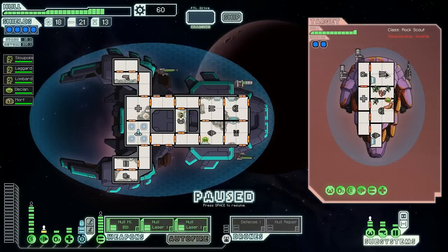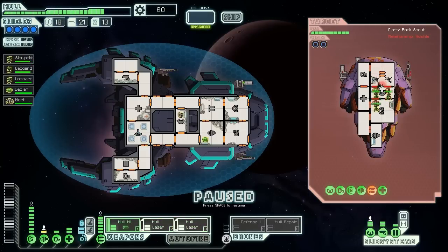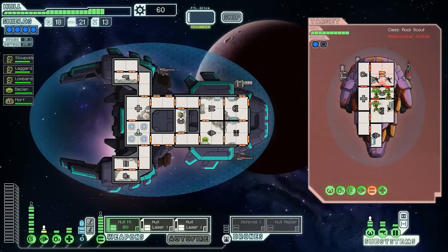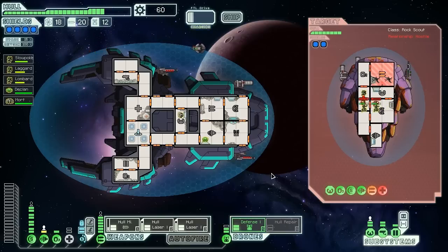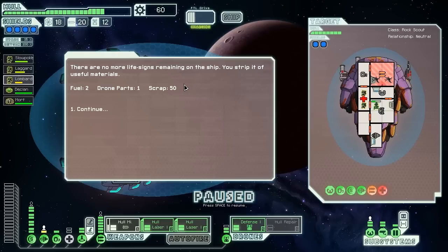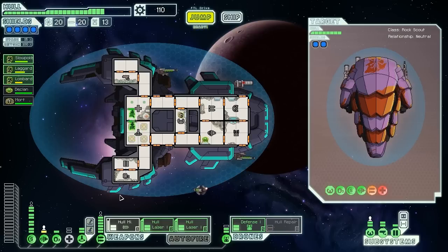We're going to jump in there and smash their weapons to take out a couple of those missiles. There's one missile down, two hull breaches. We hull missile that medbay and power up the defense drone to block their missile. The rest of the lasers do nothing. Down goes their crew — no more life signs remaining on the ship. We get two fuel, a drone part, and 50 scrap. Back on board and into the medbay to get healed up.